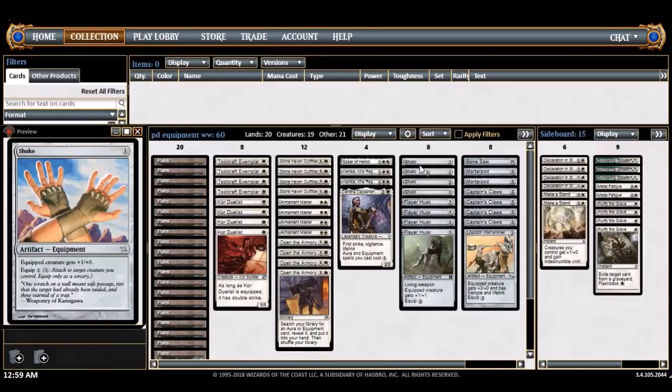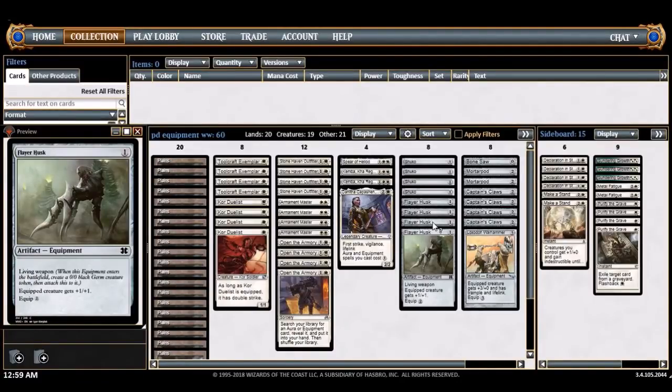Shuko is taking the place of Bonesaw here from season nine. Free equips are really good - there are a lot of scenarios where you can go turn one Toolcraft Exemplar, turn two double Shuko, and all of a sudden you're attacking for five on turn two. Or you can double Shuko a Core Duelist. Shuko is especially good with Kemba too. Flare Husk - I love Flare Husk, it's a great card. It has a 1/1 body, gives +1/+1, and is good with Outfitter. You get a 2/2 when Outfitter is out.